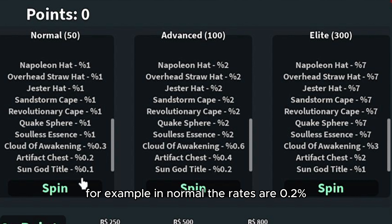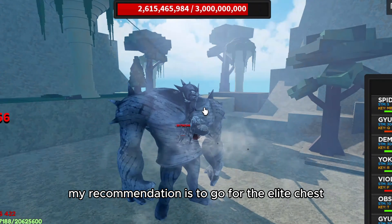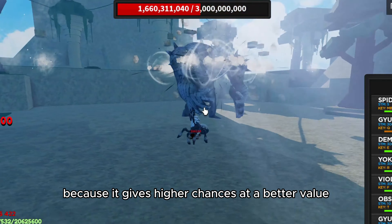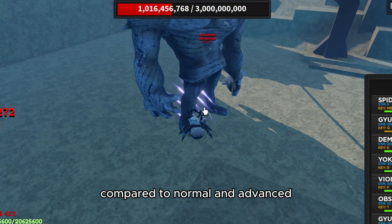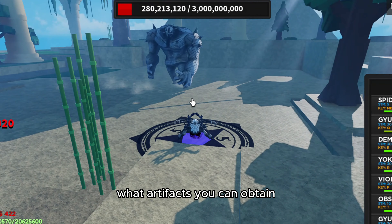For example, in normal the rates are 0.2%, in advanced the rates are 0.4%, and in elite the rates are 2%. My recommendation is to go for the elite chest because it gives higher chances at a better value compared to normal and advanced.